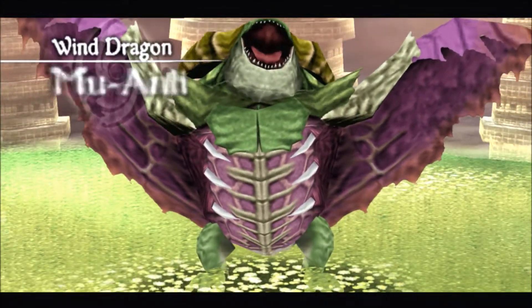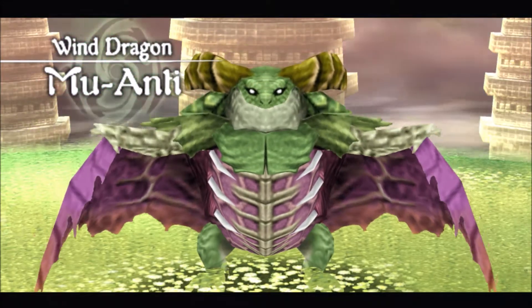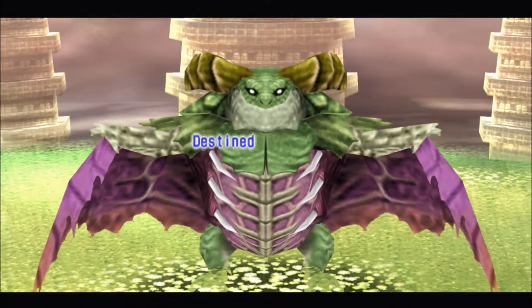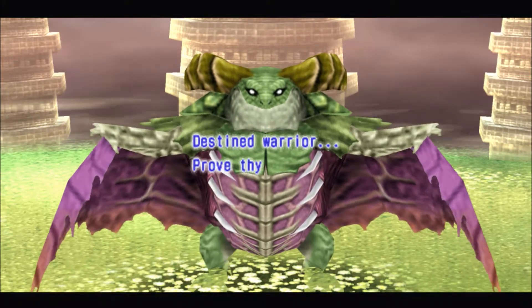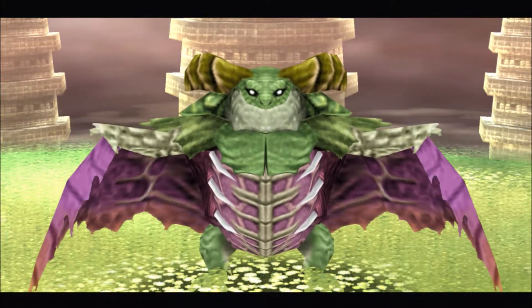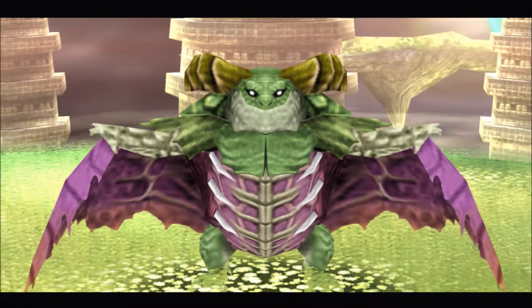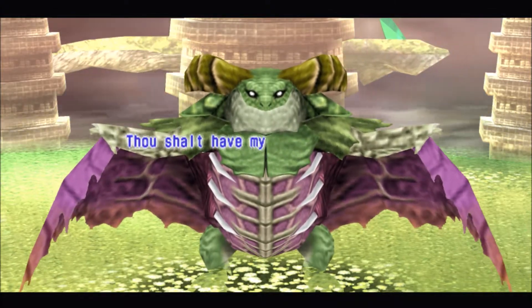This dragon looks creepy as hell — holy shit. And of course he doesn't tell us anything. He just goes straight to the battle. Yeah, you're the destined warrior, you're the dragon warrior — but let me try to kill you first. And this guy does not hold back. Like, he really goes after you.